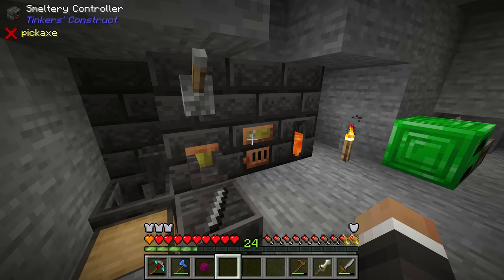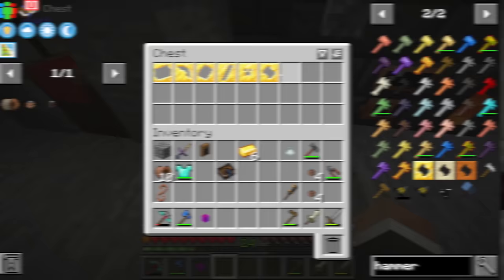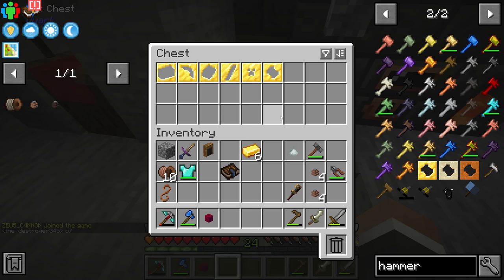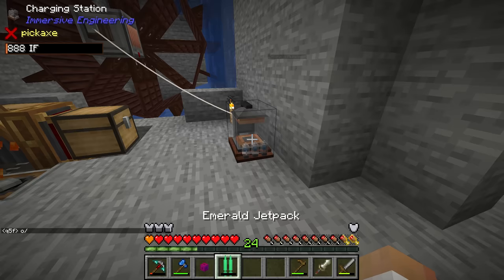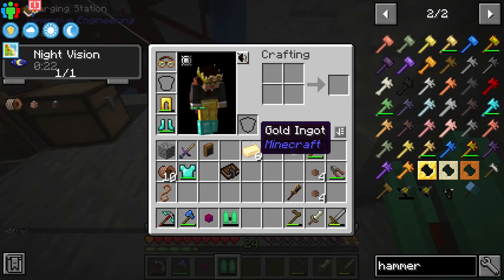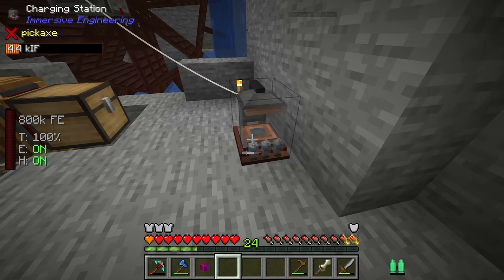Over here we should just be able to create each of the individual casts. Each requires quite a few resources — for example the hammerhead requires eight ingots worth of whatever we end up making it out of, the large plates require four, and the tough handles require three. So we're going to need a lot of resources. Thankfully we do have the jetpack, which is currently at almost a million FE.